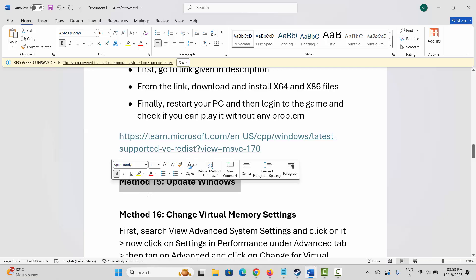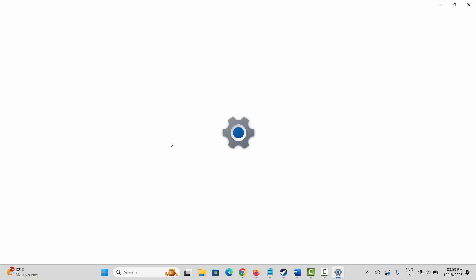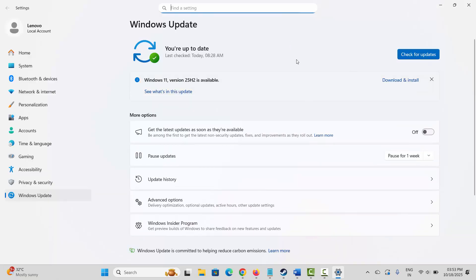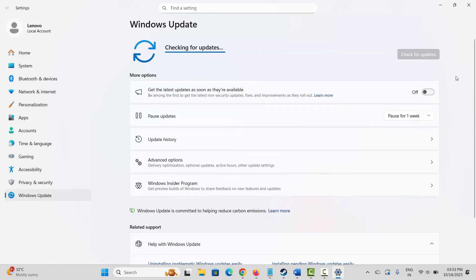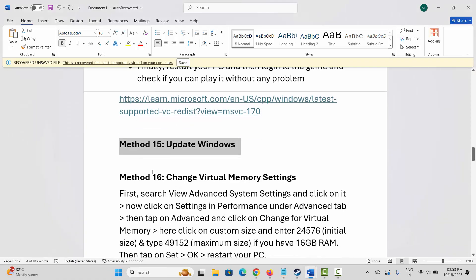Next solution is to update Windows. For that, go to Windows Search and search for Check for Updates. This will take you to the Windows Update page. Click on Check for Updates — if any update is available, it will install. After updating Windows, check if you can play the game.